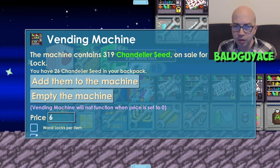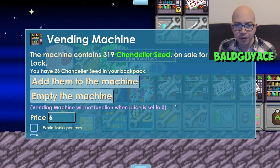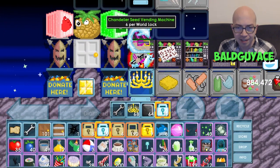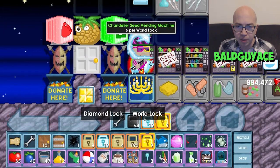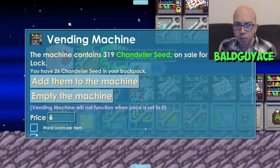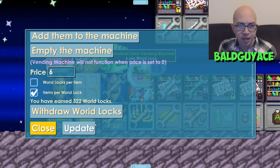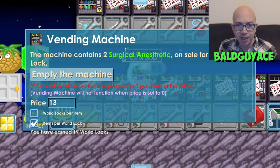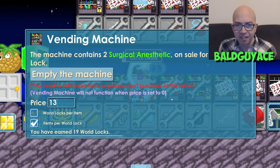I'm going to go through this Vendworld, Ace 5, and collect all the world locks so we can see how much we made. First, let me check what we have before I collect them all — we're at 19 DL and 9 world locks, so 1,909 world locks. I'm going to start collecting everything right now. We have 322 world locks worth of chandelier seeds sold. We also have 19 world locks worth of anesthetic sold — that was 13 per world lock.